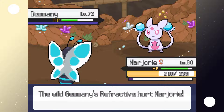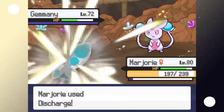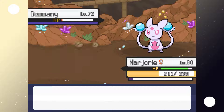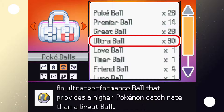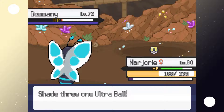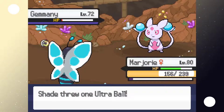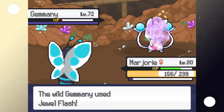Refractive sounds pretty neat. Let's use it one more time — perfect. Refractive is going to hurt us but that's okay. Let's try catching Gemini now. I'm sure this thing has a catch rate of three, which is going to be lovely. But we'll eventually get it. I wonder if this thing evolves, actually — there's nothing really stopping it from evolving, and that would be cool.